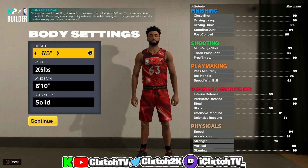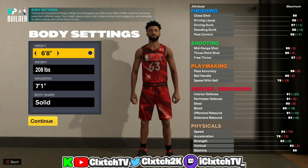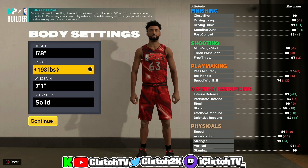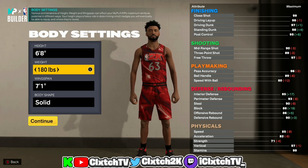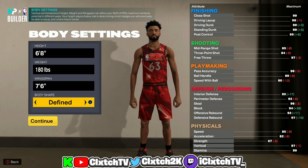Moving on to the height: you're probably thinking let's go 6'9, but unfortunately to get this two-way slasher build name you cannot go 6'9 — the tallest you can go is 6'8. I decided to go 6'8. For weight, we're going middle weight because we want to be as fast as possible. For the wingspan, to get this two-way slasher build name your three-pointer cannot be higher than 79, so why not max the wingspan out to 7'6.